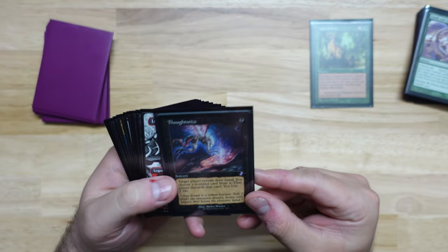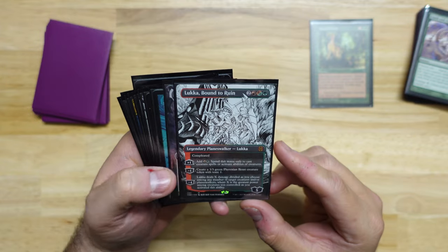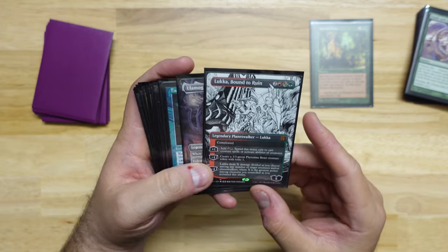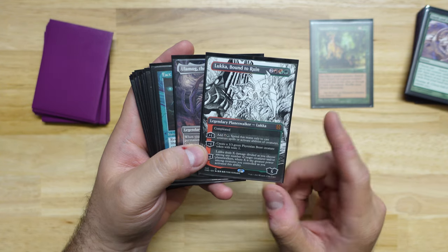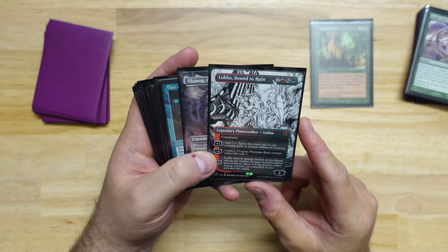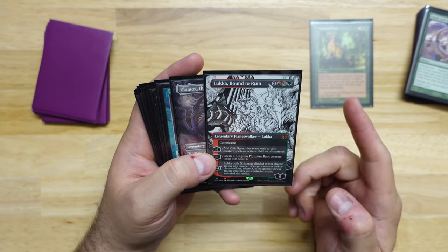Alright, next pack. Thoughtseize — really great to see the Thoughtseize in the Retro Frame. That was a super pleasant upgrade in Time Spiral Remastered. We got Lukka, Bound to Ruin in the Borderless version. I actually replaced Garruk in my cube with Lukka because they do very similar things — they can both be four-mana Planeswalkers with three loyalty, they're green-based.